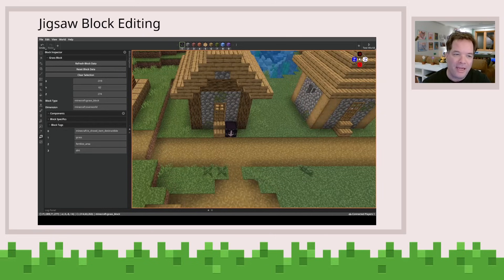The key piece of the jigsaw structure concept is the jigsaw block. This is the block where you basically establish connection points for how that structure will connect to other structures when used in a bigger jigsaw structure. Being able to edit it is a pretty nice and nifty thing.